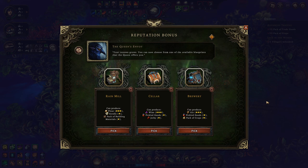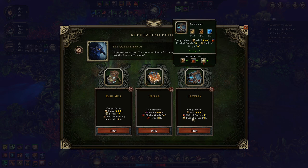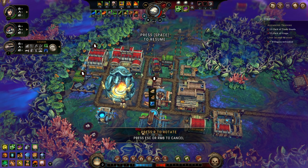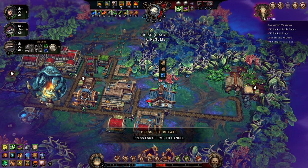Rainmill, brewery, and cellar — out of these it's got to be the brewery. It has the ability to make packs of crops, which is nice, but it also has the ability to make ale. We already have a tavern, so it's 100% brewery, through and through.